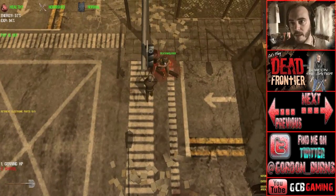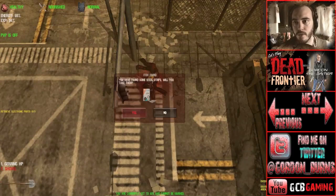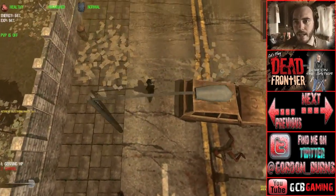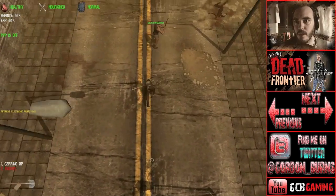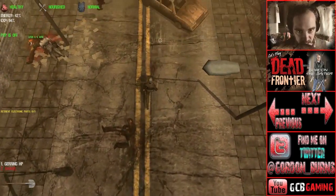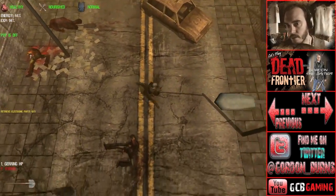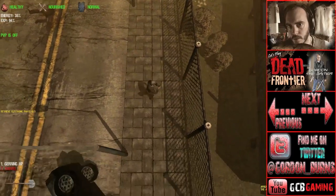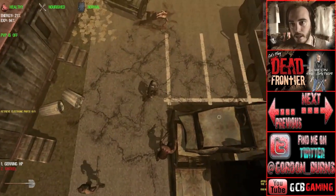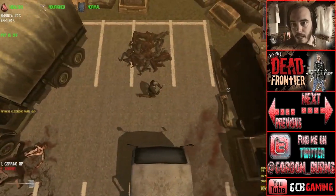There's a bus in the way — let's go up and around. There was an uber glitch where some invisible thing pushed me off. I'm going through what looks to be a cargo container area. Check it out — it's a large open space that could well have a helicopter crashed in it!